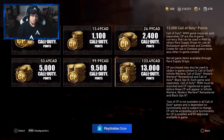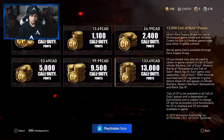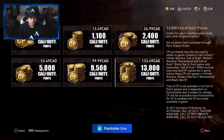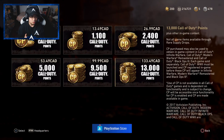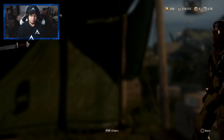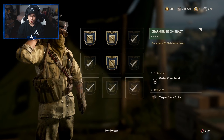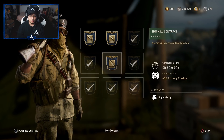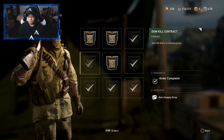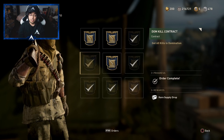This is going to be a $100 plus rare supply drop opening because the bundle was for 30 supply drops at 4,500 COD points. So I bought a whole bunch of them. It takes way too long to get rare supply drops these days. In your contracts, you used to be able to get 6 to 7 rare supply drops, and now we have these useless bribe things for uniforms, helmets, and weapons.